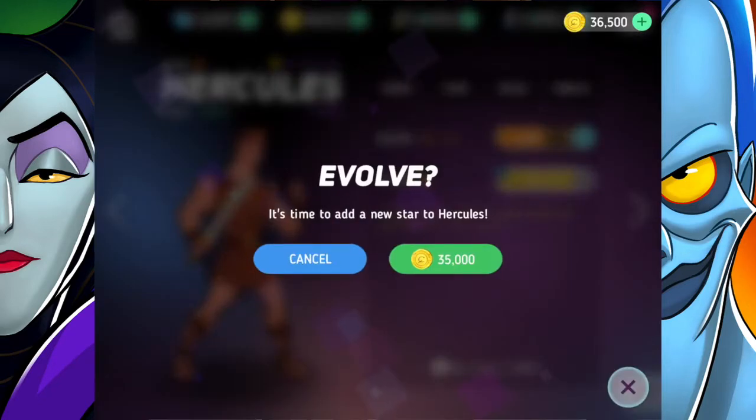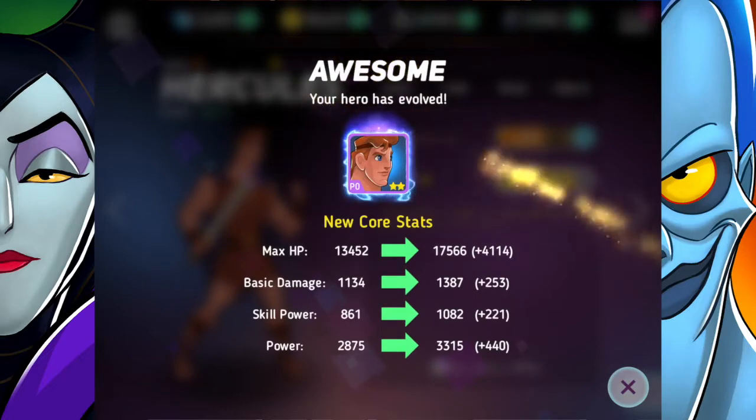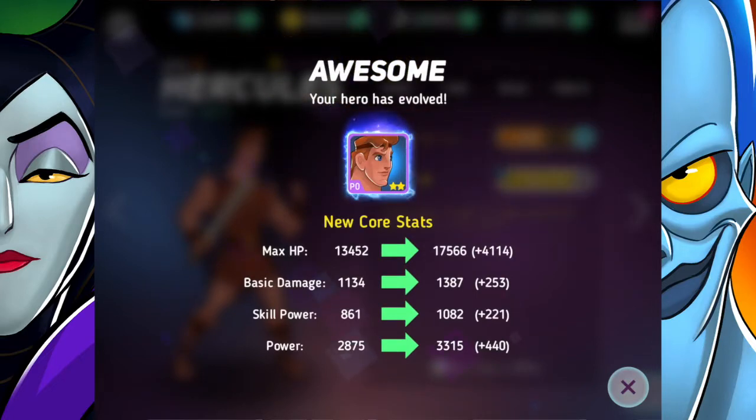Let's just go ahead and do it — it's only 35,000 gold. That's basically all the gold I have, so not great, but he is now a two-star and has some great new core stats.